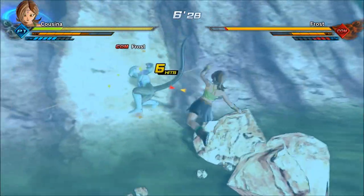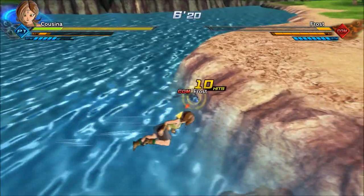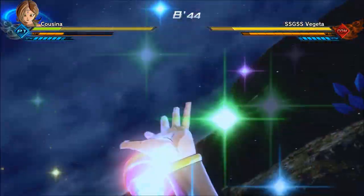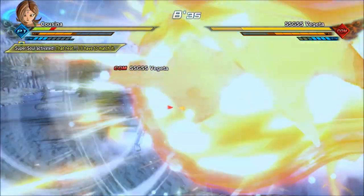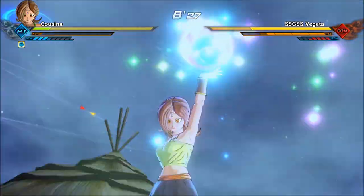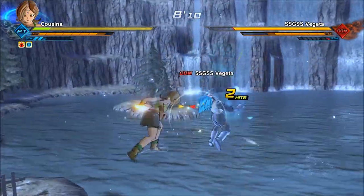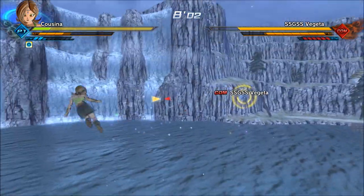Now I'll show the highest 5-bar damage Ki Blast Ultimate — the Soul Punisher. The best way to do it is on a heavy smash that sends the opponent down and stuns them, but there are other ways to land it too. The Soul Punisher also has something that could almost be considered a back-hit version. I find the best way to use it is to use a heavy smash or a combo that sends them to the ground after their stamina has been broken, then as they get up use the Soul Punisher. It costs 5 ki bars but does the highest damage of any Ki Blast Ultimate at that cost.